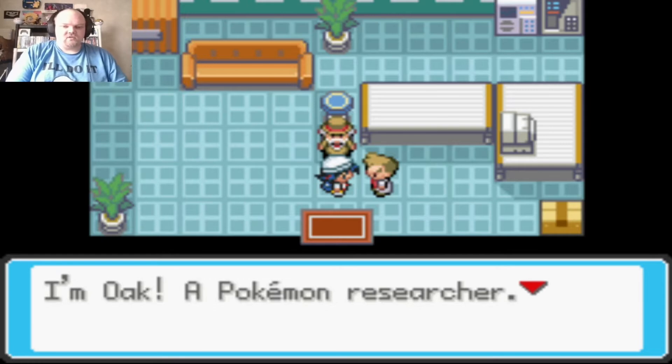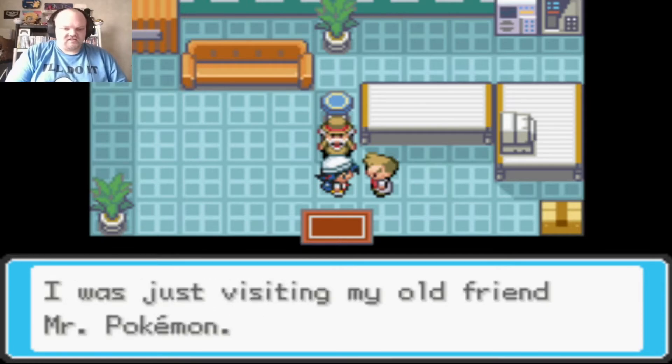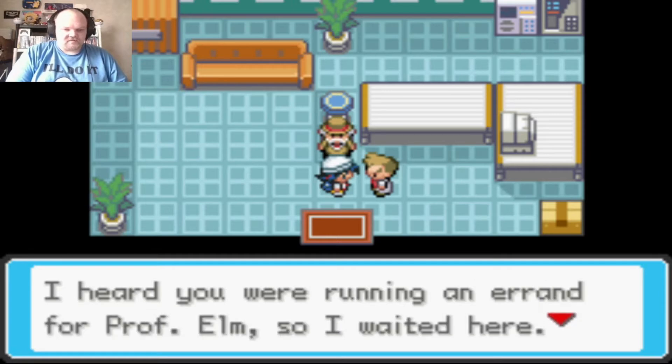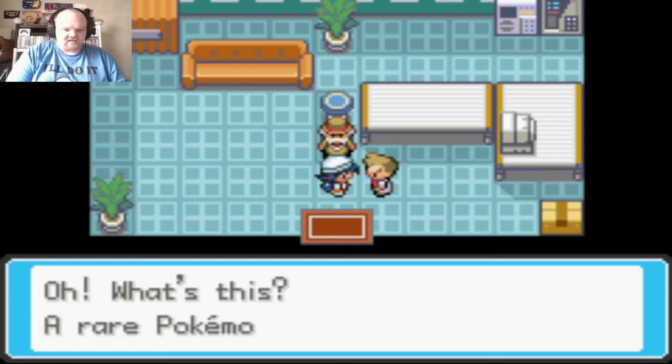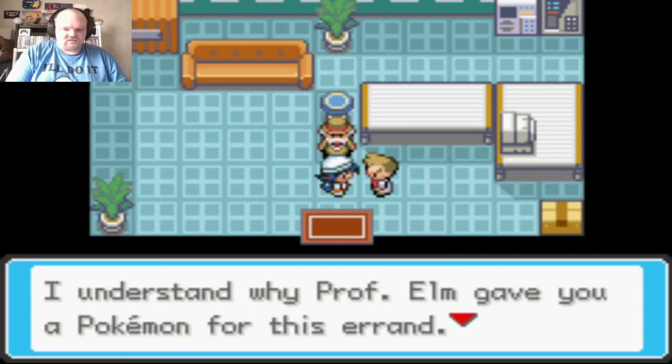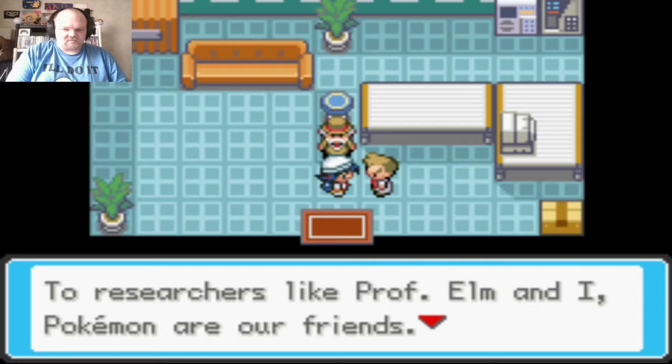Professor Oak introduces himself as a Pokemon researcher, just visiting his old friend Mr. Pokemon. He heard I was running an errand for Professor Elm so he decided to wait. He examines my Cyndaquil and understands why Professor Elm gave me a Pokemon for this errand — to researchers like them, Pokemon are friends.